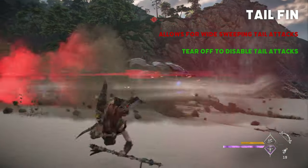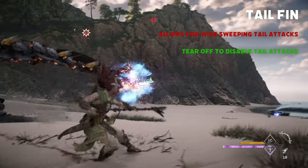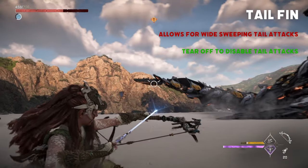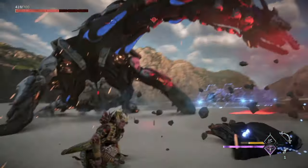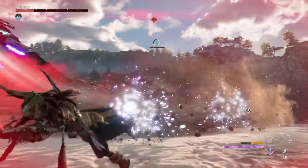Another important component to tear off will be its tail fin. Doing this will disable some of its melee attacks, making the fight a bit easier. However, it will still use its wide sweeping neck attacks, so definitely be cautious of those.